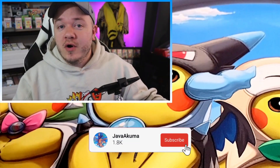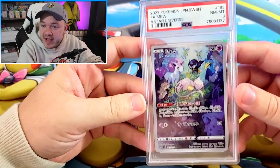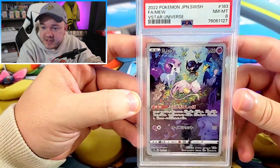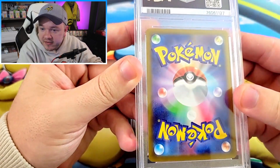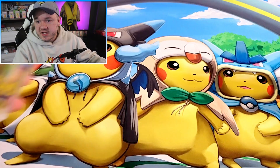To start us off, there always needs to be one ultra modern random card that gets a low grade out of nowhere. We have this Mew character rare from V-Star Universe in a PSA 8. No idea why it got the 8. It's a little off-center, but not crazy — a tiny bit top to bottom. It's got one or two little pieces of whitening here and there, but nothing crazy. There must be some small dent or something that I missed.